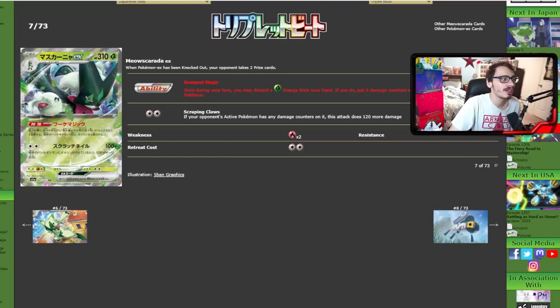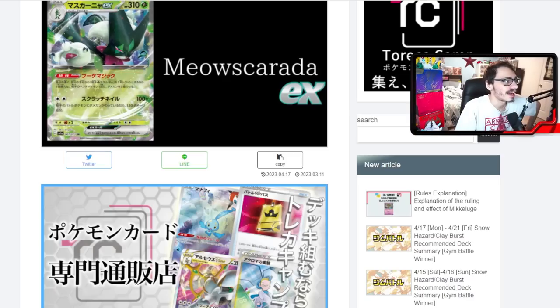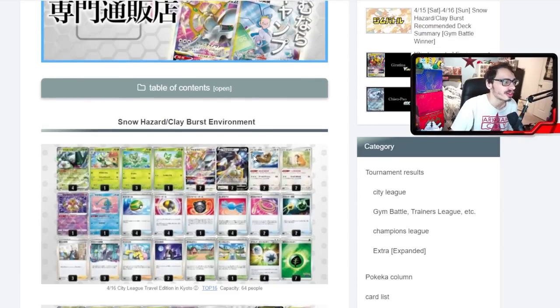Grass Pokémon do have quite a bit of support in the format and Meowscarada is really seeing a lot of play. An attack like this is also very good against Lost Box. The first decklist here uses Arceus V-Star and Meowscarada together, with a Radiant Alakazam to control the damage. This list also plays Iono, which is obviously a very strong new supporter card. This deck is in the Snow Hazard/Clay Burst format as opposed to the Triple Beat format Japan was working with when these cards got revealed.